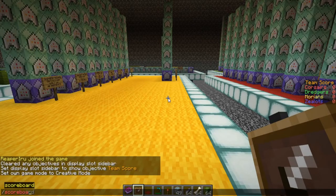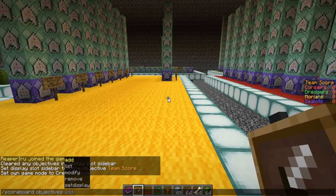Today we're going to talk about the scoreboard. When you type /scoreboard you'll see two options: you have objectives, which will track all the objectives, and you'll see players, which will hold the scores of the players in the objectives available.